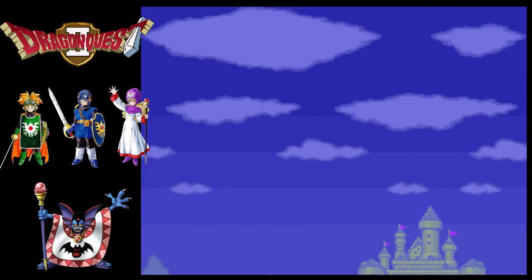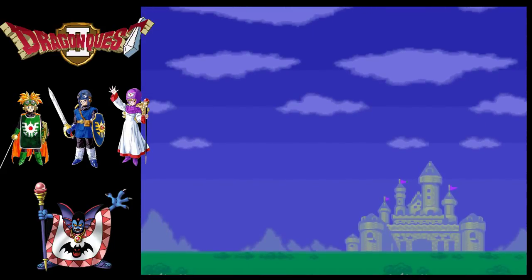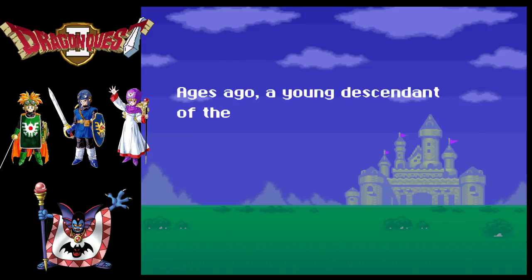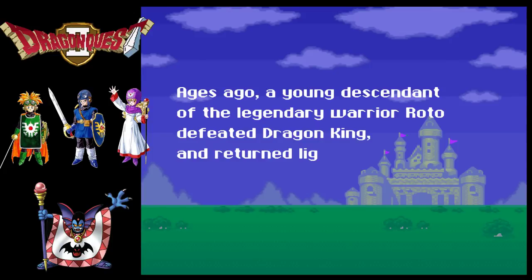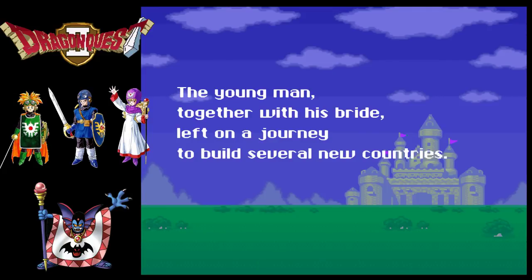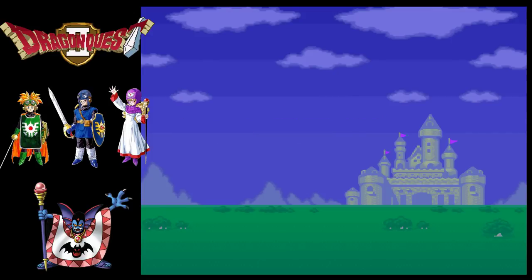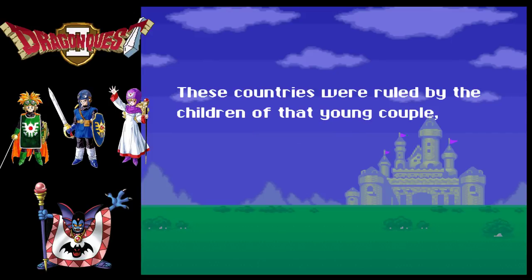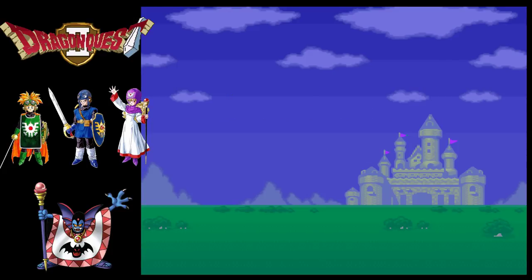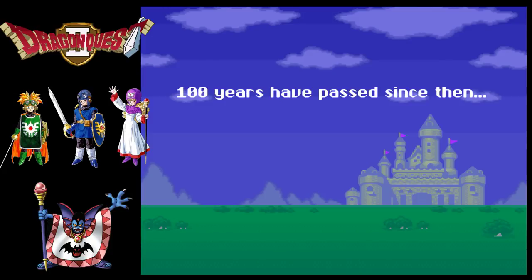Although there's a little bit more storytelling in this game than the first one - extra cutscene. Ages ago, a young descendant of the legendary warrior Erdrick defeated the Dragon Lord and returned peace. The young man, together with his bride, left on a journey to build several new countries. These countries were ruled by the children of that couple and were handed down to the following generation. One hundred years have passed since then.